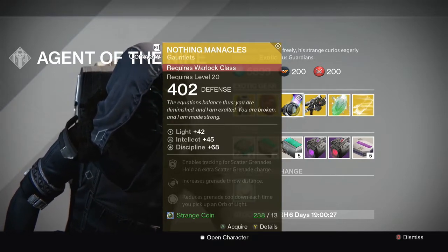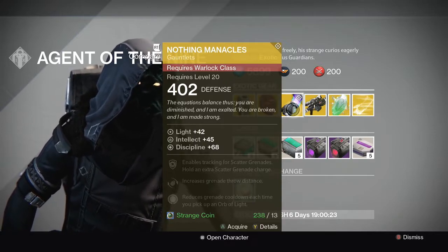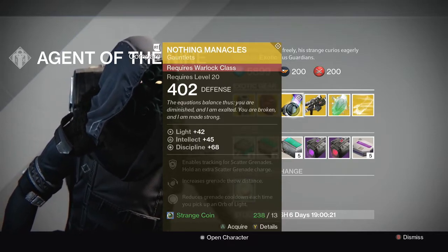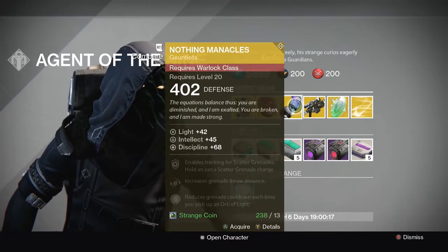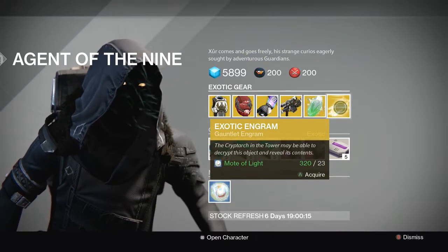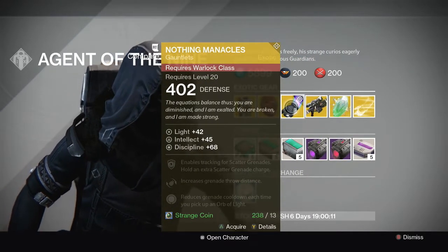Enables tracking for scatter grenades. That's awesome. Increase grenade throw distance and reduce grenade cooldown each time you pick up an Orb of Light. So I will definitely pick that up, but he has the Gauntlet Engram, so I'm going to buy a bunch of these. And if I end up getting this one out of it, I won't have to use my Strange Coins, so that's a good deal.